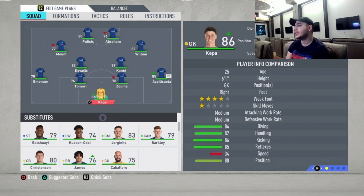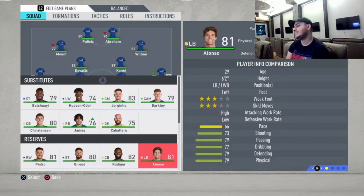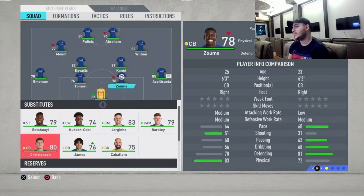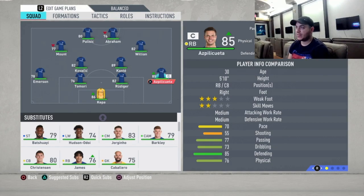Moving to the starting eleven: no doubt the goalkeeper is going to be Kepa. For the defense, Emerson is the left back — Alonso has been downgraded a lot and is too heavy, so we use Emerson. Tomori is our center back with great pace, physicality, and defending. Rüdiger takes the place of Zouma, and Azpilicueta, the captain, is the right back. He's not the fastest but will do very well in that position.